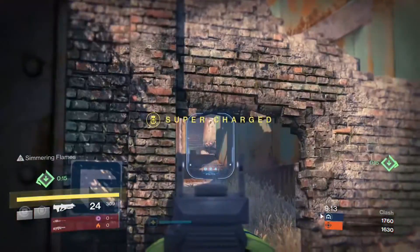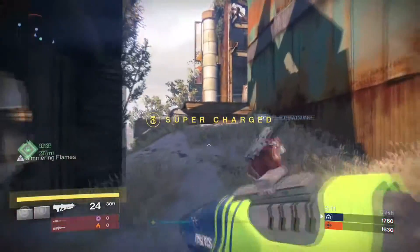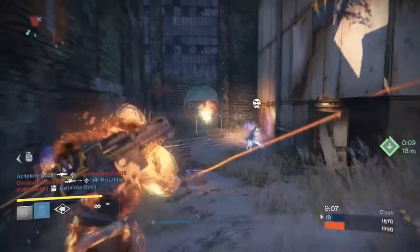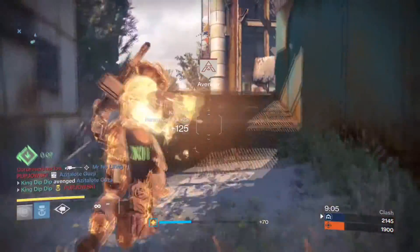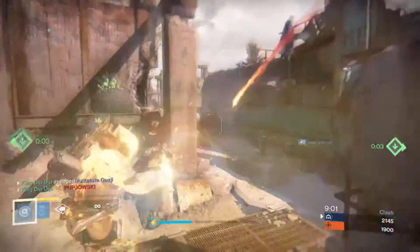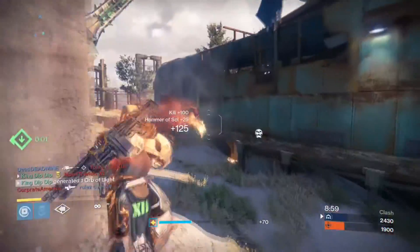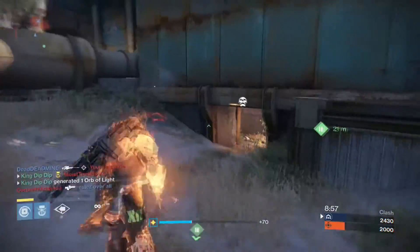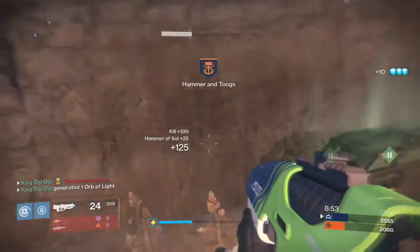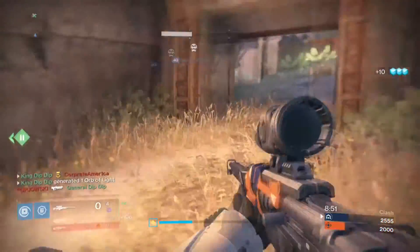Overall, this exotic is good at three things: closing gaps, escaping gunfire, and getting around quickly. There are some things you should not do — you should not constantly spam the ability, as this will get you into a position you don't want to be in. Only use this ability when you need to. You also don't want to use the ability when you're very high up in the air, as this will give enemies more time to shoot at you and will probably get you killed.